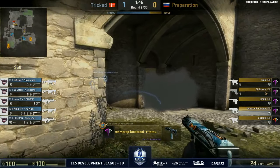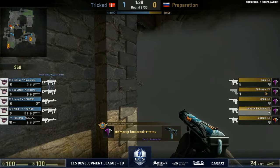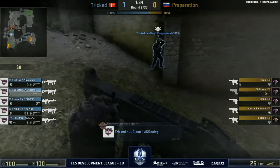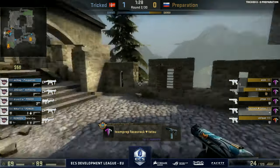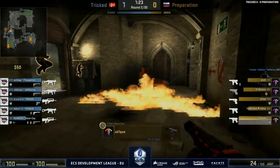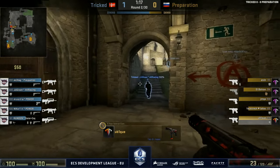Tricked off to a good start, full armour for the CT side. Many players going towards A — we may see a pop flash, although Tricked seem prepared. A Molotov deployed immediately — attention to detail, always good to see. The entire Preparation team is over towards A but Jumka is waiting late. Tricked very prepared for an anti-eco.